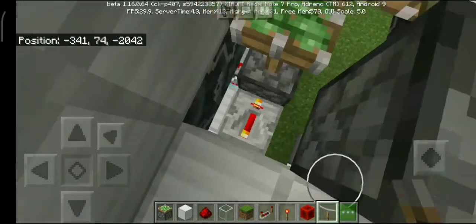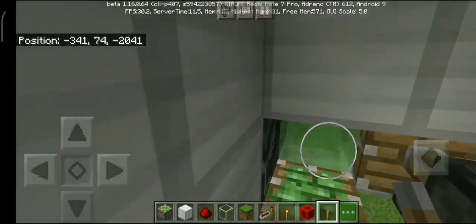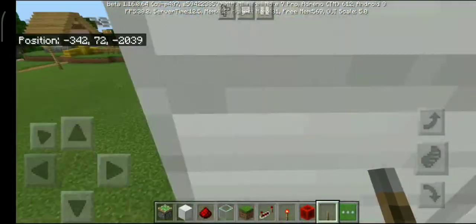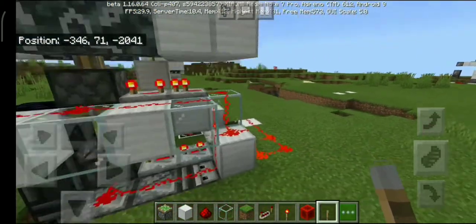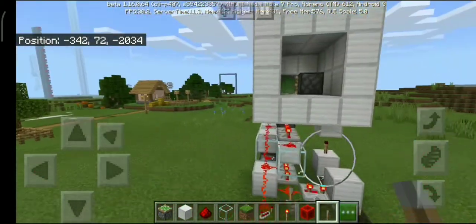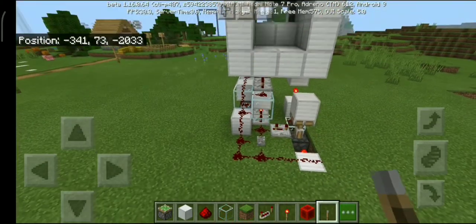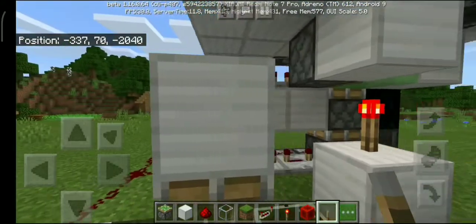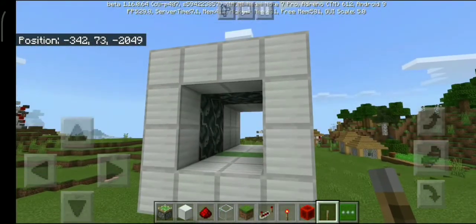Every single piece of the redstone contraption — the repeater, the piston, the slime block — everything is visible from below, and you can fall down, which is a negative side. But the positive side is that it's extremely fast and compact, even more compact than normal designs. Because we are using slime blocks, the pistons get pushed down along with the slime block.